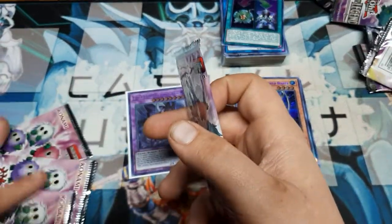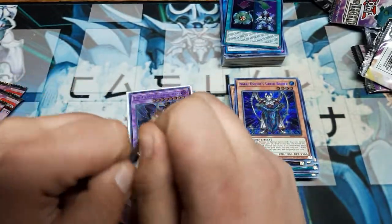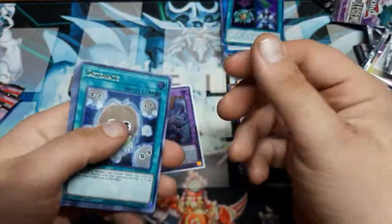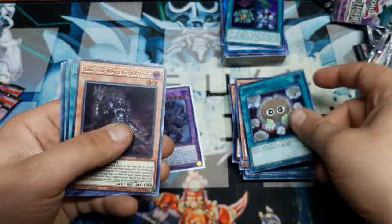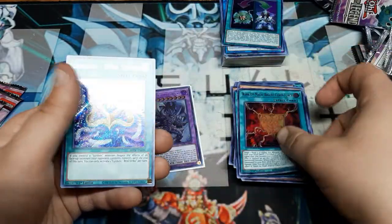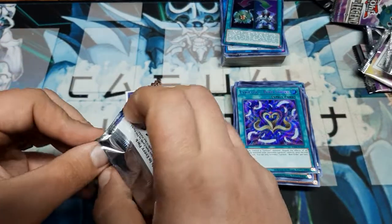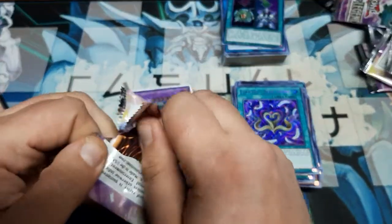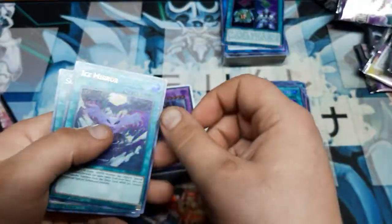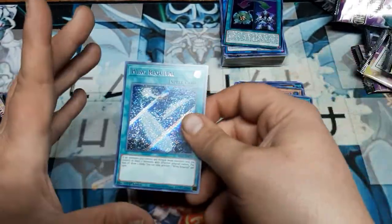Looks like I've got three more off to the side — four if you count the one in my hand — and then we'll let you guys go after that. Detonate, Eidos Underworld Squire, Hidden Fangs of Revenge, Argent Force, Lurlisk, Bird Strike — the wife is going to be insanely happy; I think that's actually a third copy for that between the two boxes. Ice Mirror, Summon Storm, Left Hand Shark, another copy of Conversion, Wing Requital.